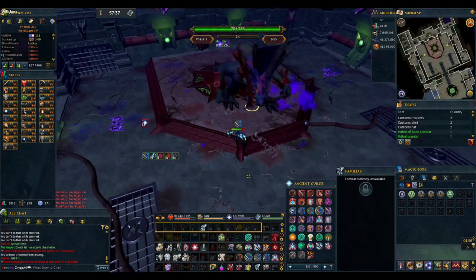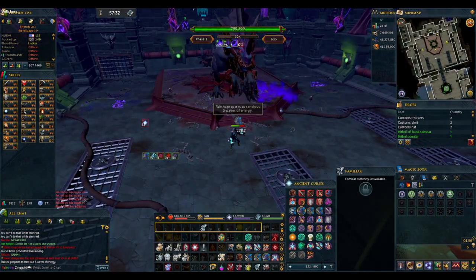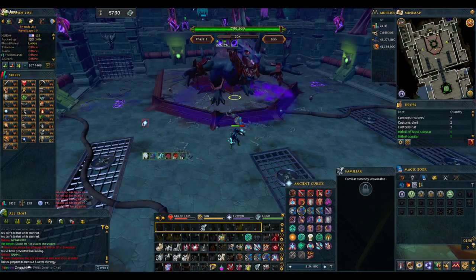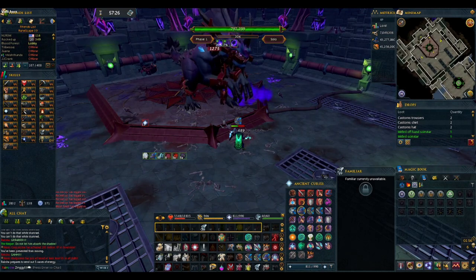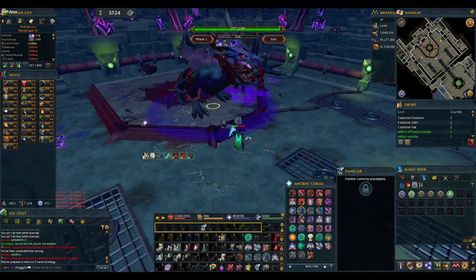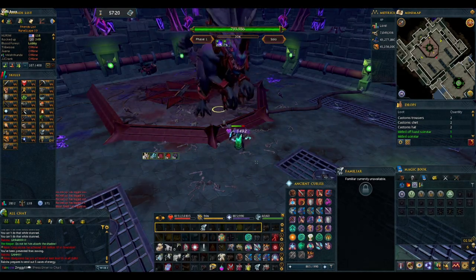And if everything goes poorly, there is one last final mechanic where Raksha will go to the middle of the arena and do a burst of magic 5 times. If we see this attack coming at any point, we just teleport out. This will only happen when we are short on DPS, and will make the remainder of the kill much more difficult to the point where it's just worth resetting.